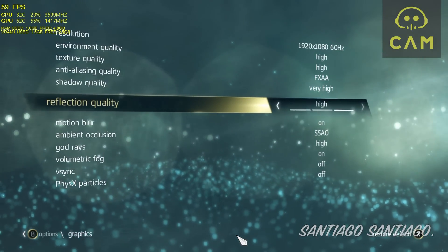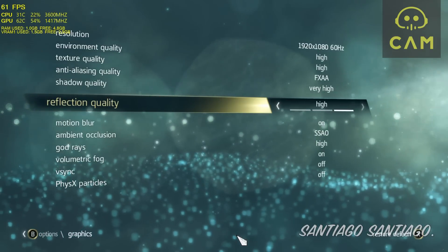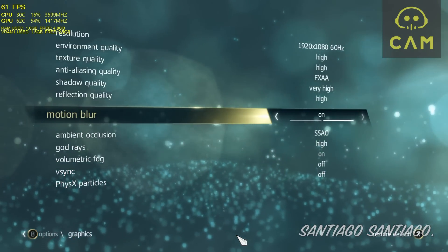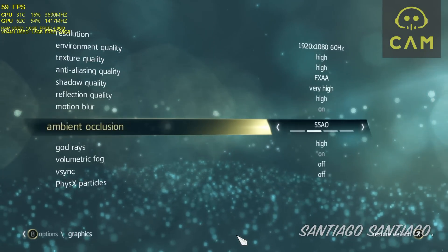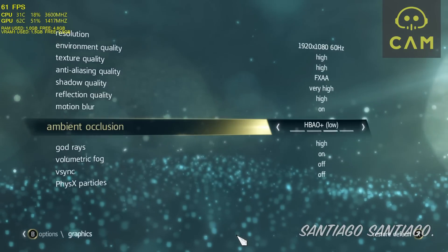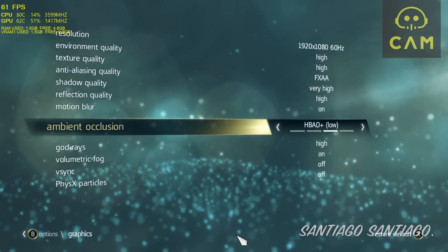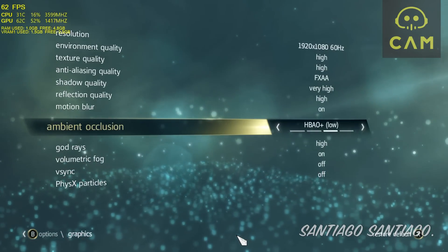For reflections you have Off, Normal, or High. Motion Blur is on or off — I turn it off usually but I'll keep it on for this video. For ambient occlusion you have Off, SSAO, HPAO Plus, or HPAO Plus High. I suggest keeping SSAO; the higher options are quite demanding.